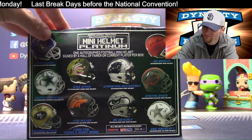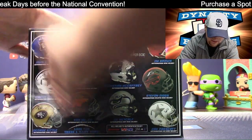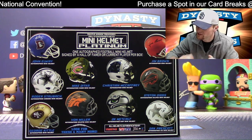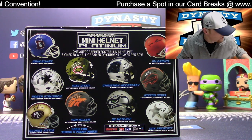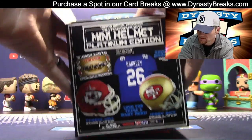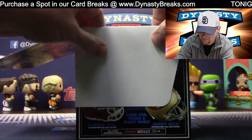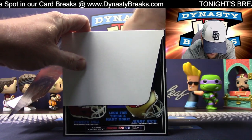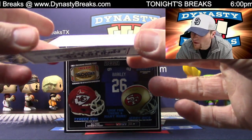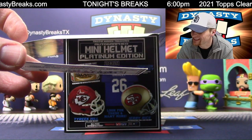Yeah, we got the Pacino from one of these TriStar breaks as well. We got the entire national championship — Texas Longhorns. That was cool. It's tough to get that Pacino. We got him like the first box out of the first case. We've never pulled one before. Trevor is going to be — Trevor is not going to want to ship this. He's going to start crying.